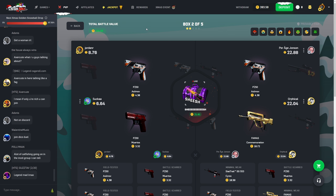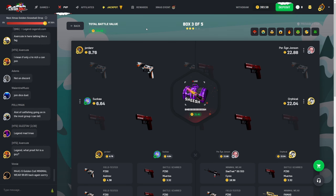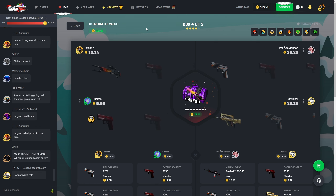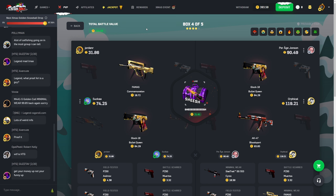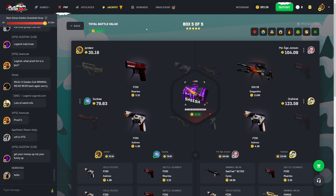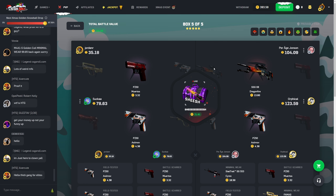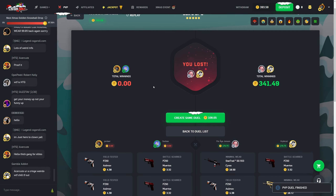We've only pulled four-dollar and three-dollar items — can we please pull something nice? Still pulling nothing on the third case. We have two cases left to possibly make a comeback — that's decent — but the enemies both pulled really good items. Yeah, we got absolutely destroyed that whole battle, so let's just go ahead and move on.